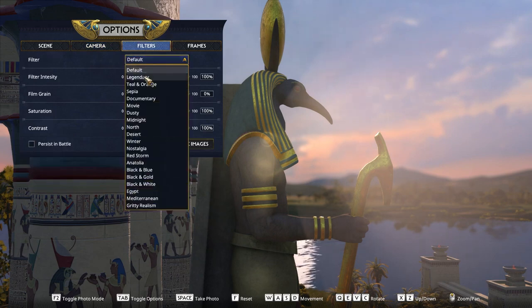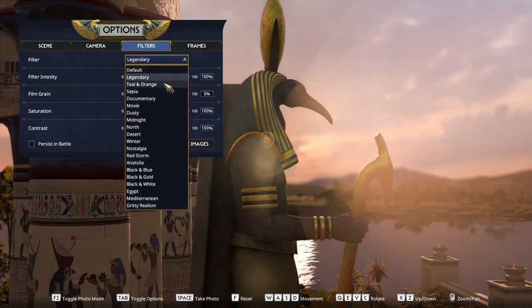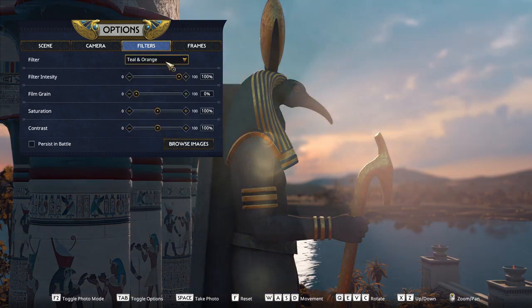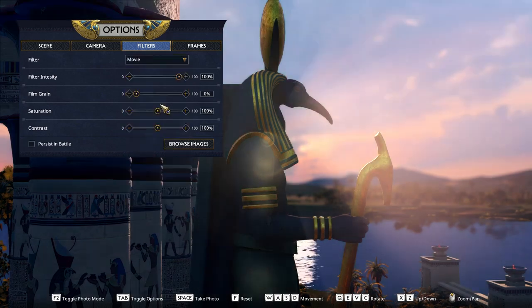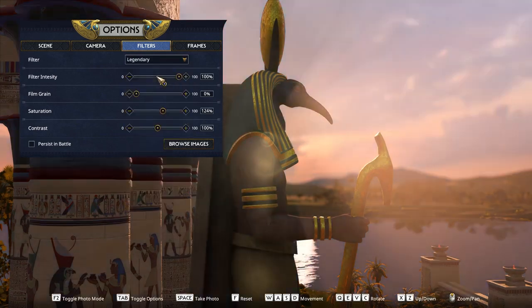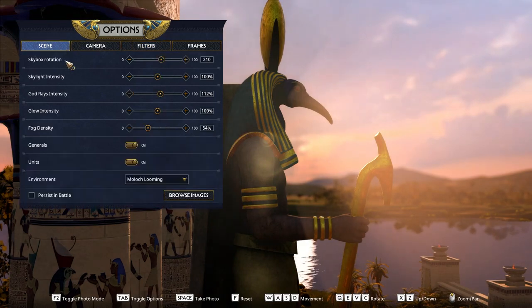Moving on to filters — in here it's worth experimenting to see which effects apply the color grade you're looking for. Ranging from nice warmth to frosty colds, with some nice in-between such as singular color pickups. I'm going to stick with Legendary here, as the warmth brings out the most of the dusk in my eyes, and the additional contrast is very nice. I'm also going to up the saturation to bring out some more warmth and the contrast, because as said, I love me some crunch.